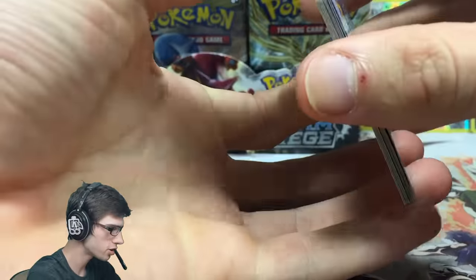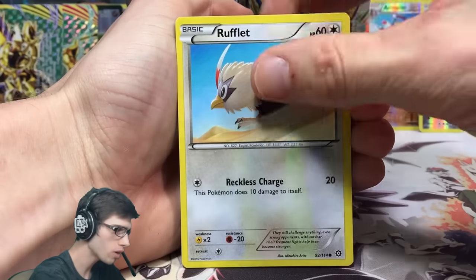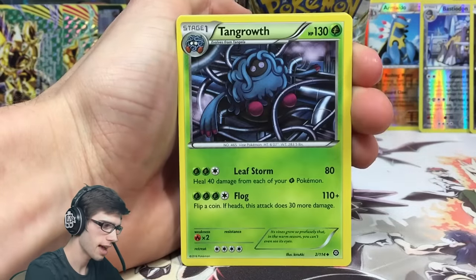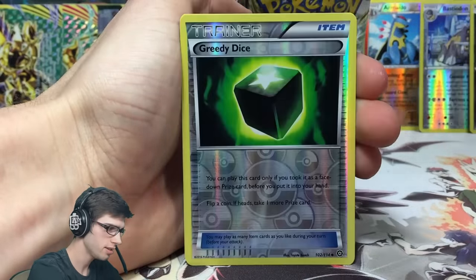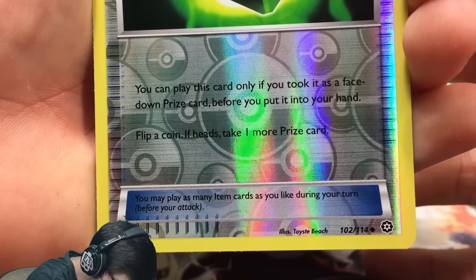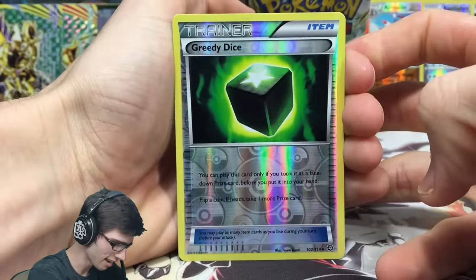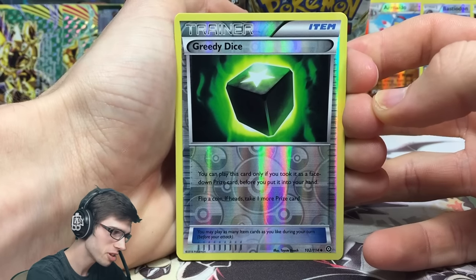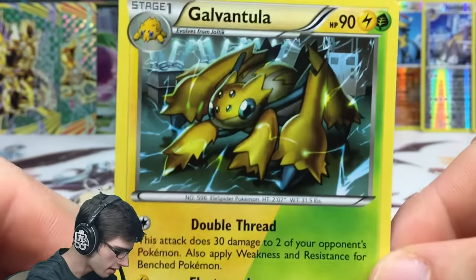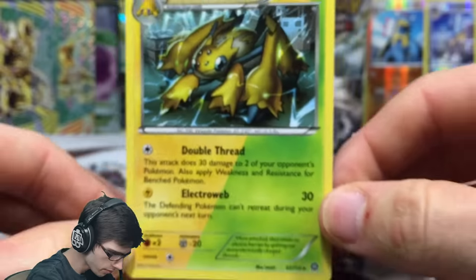We're on a pretty big dry streak - our last pull was the Hydreigon BREAK and that was packs ago. The bulk of the pulls must be at the back of the box. Pack eighteen: we've got a Clauncher, Meowth, Hoppip, Tangrowth, Gardevoir Spirit Link, Lampent, a Greedy Dice reverse, and a Galvantula regular rare - 90 HP, electric and grass dual type with Double Thread and Electro Web. All these dual types are the shiny versions of the Pokemon.